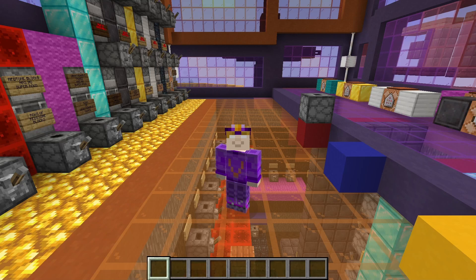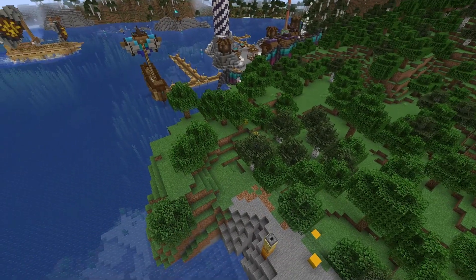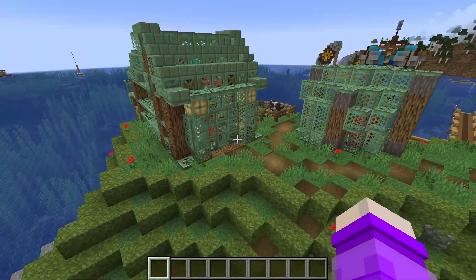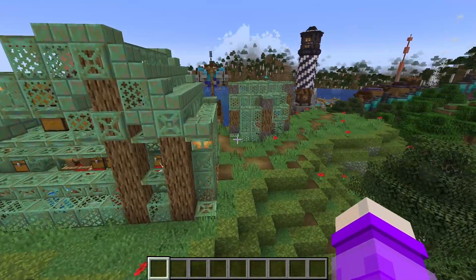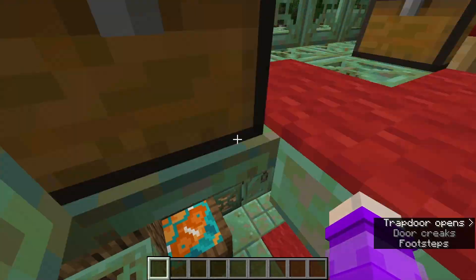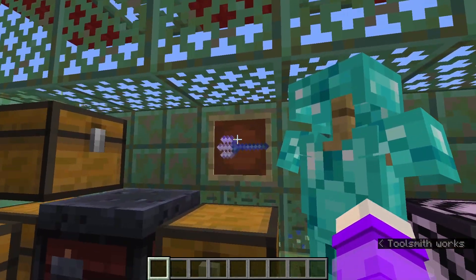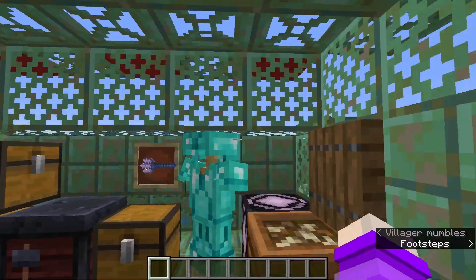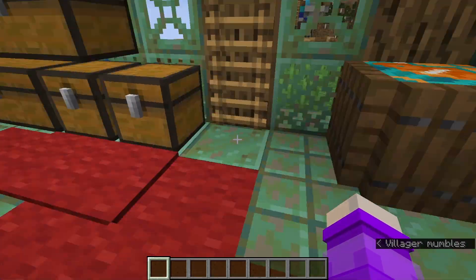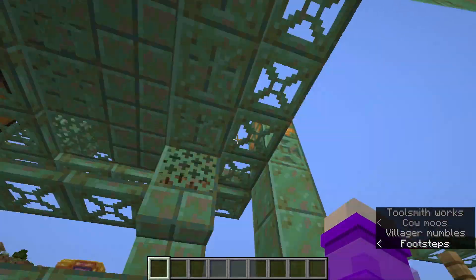Hello everyone, welcome to another Vex's Violet video. This is going to be the first prompt - it's meant to be like an old house for a retired adventurer who lives here. He's got old armor, an enchanted trident, and boxes of random things collected from adventures. I built the building mainly out of copper to take advantage of some of the new blocks just added - the grates and trapdoors.